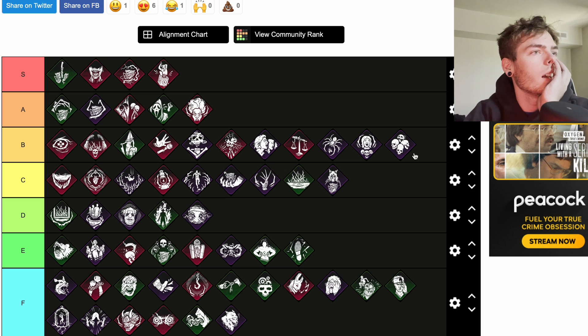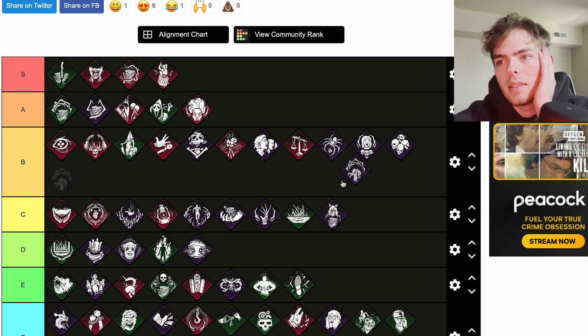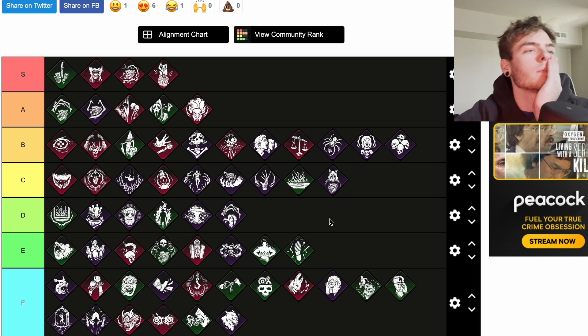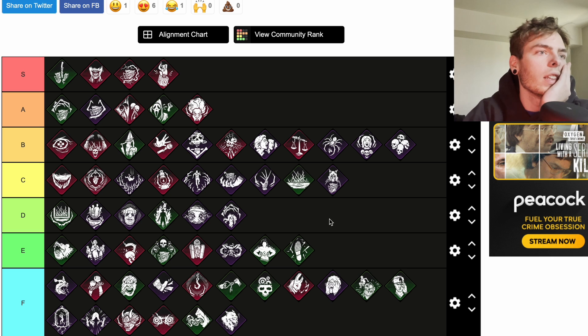Thrilling Tremors: after picking up a survivor, all generators not currently being repaired by survivors are blocked for the next 16 seconds, and the auras of all generators are highlighted to you in white. Cooldown of 60 seconds. That's decent, not awful — I'd put it at D.